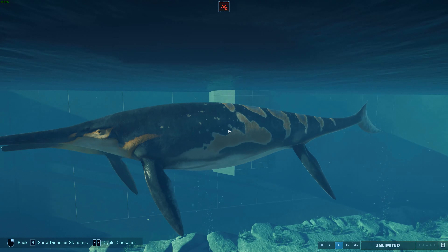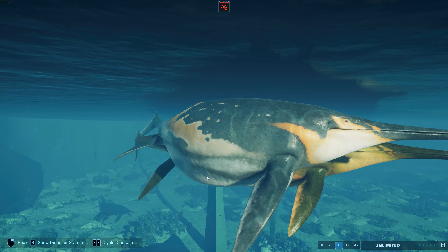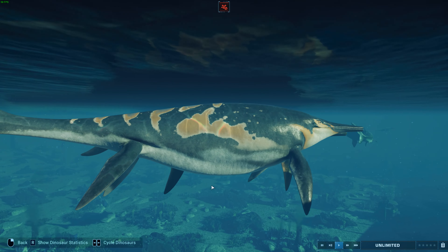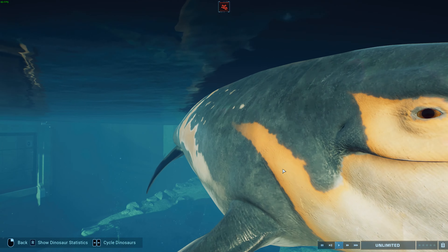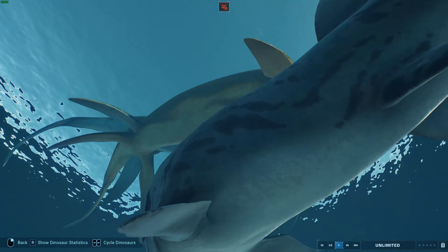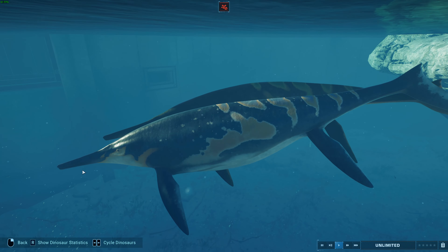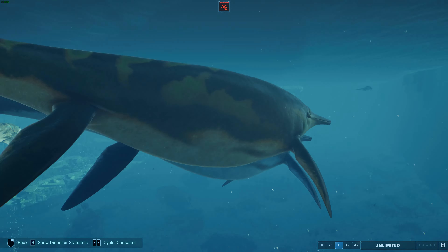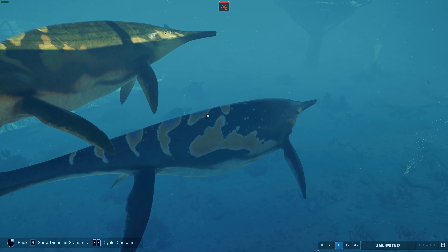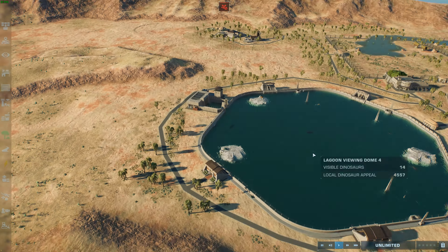A lot of people think these guys were just squid feeders like a sperm whale, but especially with the teeth, these guys were likely macro predators feeding on large sharks, big fish, smaller marine reptiles - pretty much anything they could get their mouths around. I love the patterns on these guys - very accurate to what we know of Shonisaurus in real life. The patterns really remind me of a humpback whale, which was probably one of the biggest inspirations. Definitely really happy with how Shonisaurus has come out.